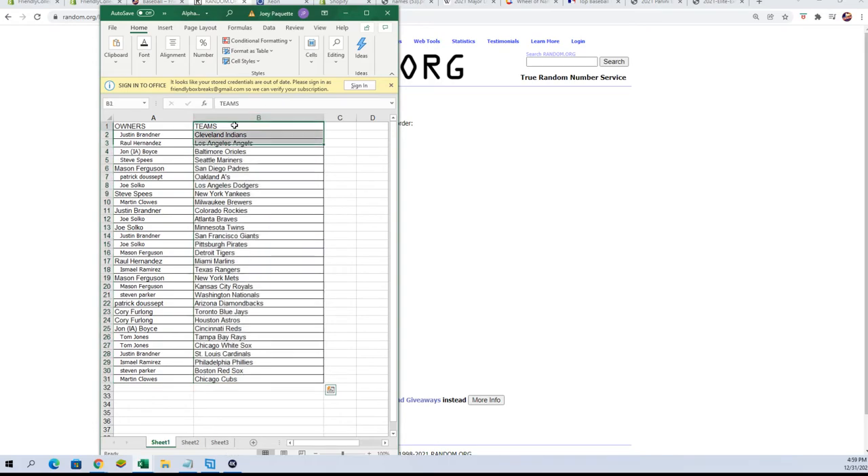Alright — Justin B: Indians; Raul H: Angels; John B: Orioles; Steve S: Mariners; Mason F: Padres; Patrick D: Oakland A's; Joe S: Dodgers; Steve S: Yankees; Martin C: Brewers; Justin B: Rockies; Joe S: Braves and Twins; Justin B: Giants; Joe S: Pirates; Mason F: Tigers; Raul H: Marlins; Ishmael R: Rangers; Mason F: Mets and Royals; Steve P: Nationals; Patrick D: Diamondbacks.